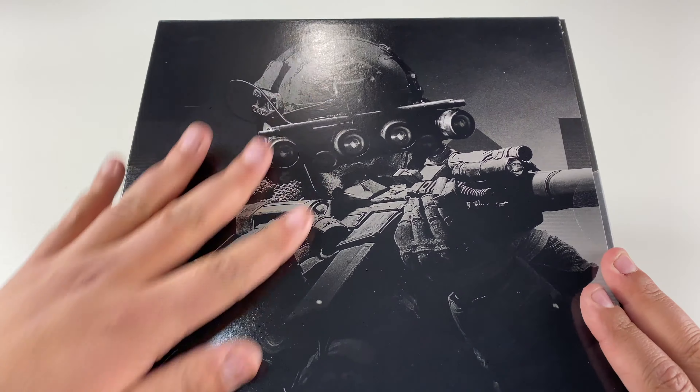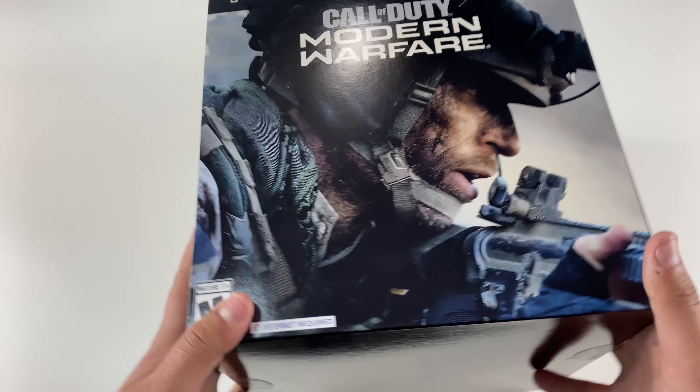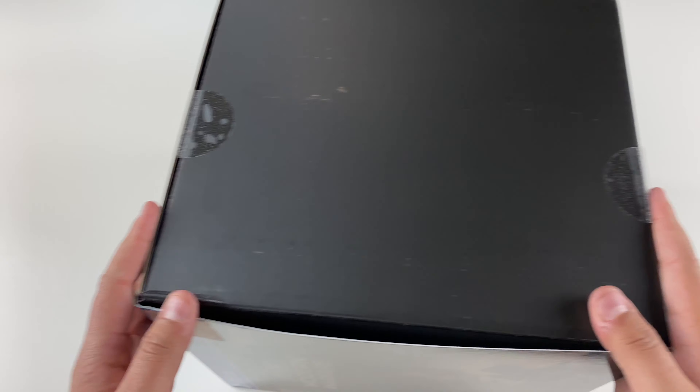Here's the top of the box — we have the night vision goggles right there. Taking a look on the bottom, there's nothing. So let's go ahead and open this up.